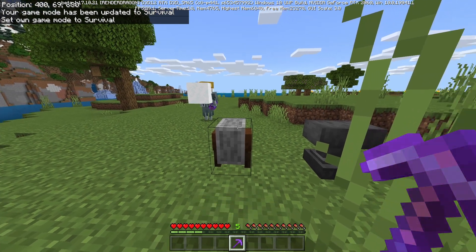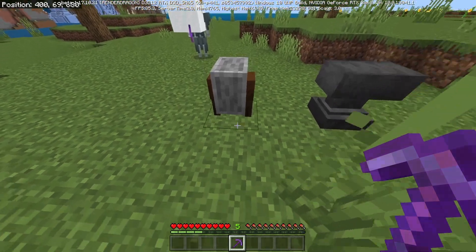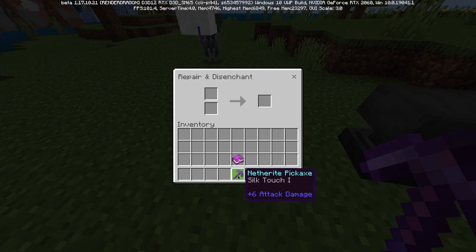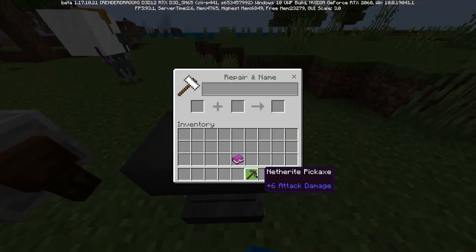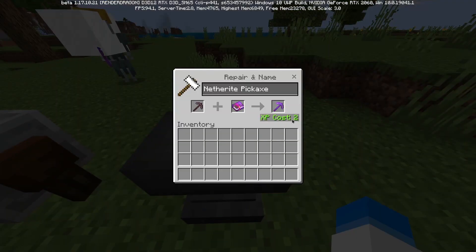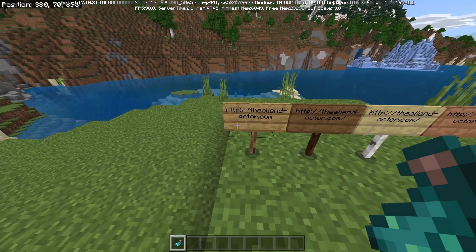They've also fixed the enchantment penalty when you disenchant something using the grindstone. What this means is: if you put a piece of gear like a netherite pickaxe into a grindstone and unenchant it, then re-enchant it, the cost will be reset down to what it would be if you had just crafted the pickaxe. This was broken in previous betas but has now been fixed.